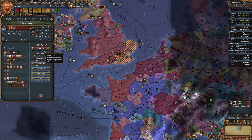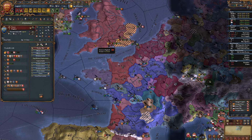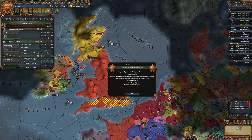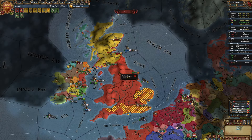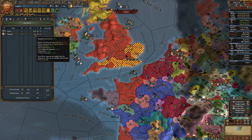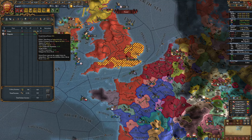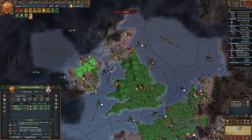I'm actually going to start improving relations with France to get that up over zero. Here's Diplotech 4 - I'm the first one to get that, nice for innovativeness. I now have two subjects, which means I can get strong duchies. That gets Burgundy back to being loyal and brings down France's liberty desire a little bit.